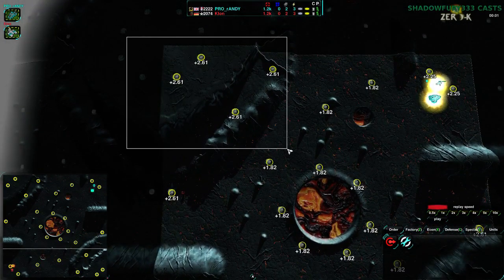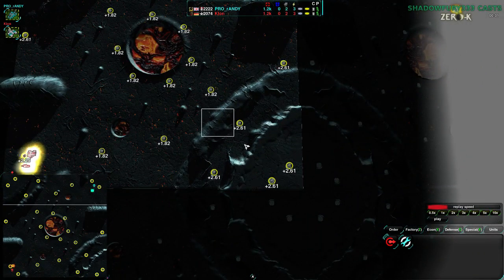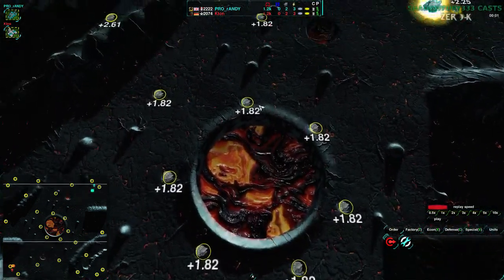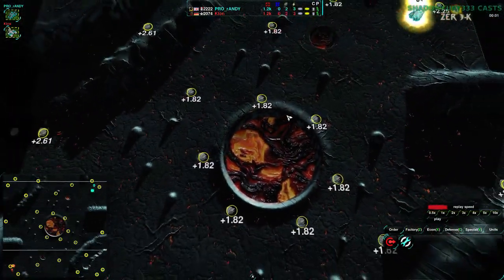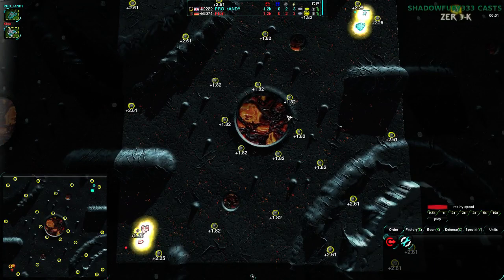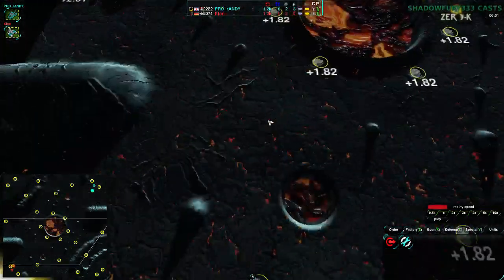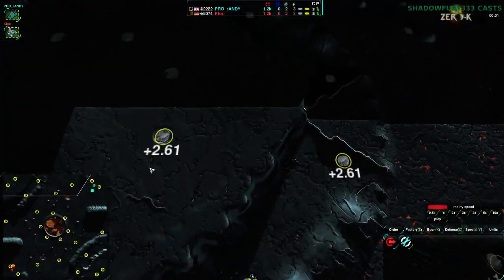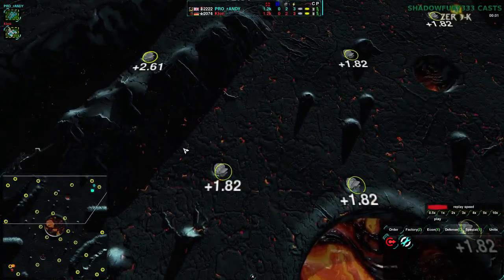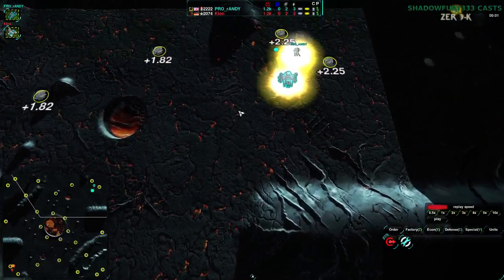Usually this section is the north player's and this one's the south player's. For the most part, this map tends to focus around spiders, gunships, cloaky. However, this time we do see jump bot and shield, which is different — I don't usually see those. Though jump bot can't actually get up here either. Jump bot and spider — the all-terrain factories. So let's start the game and see how that plays out.